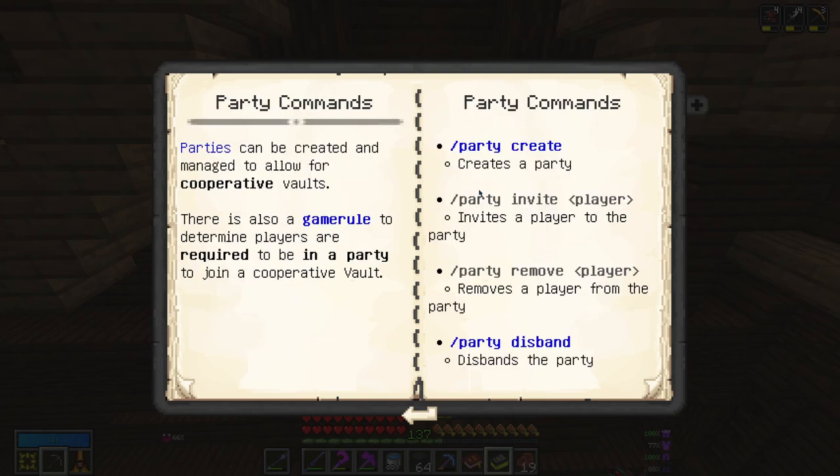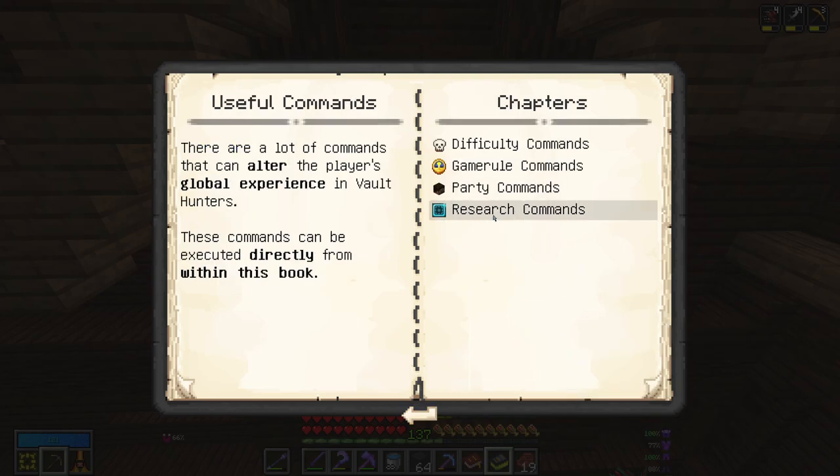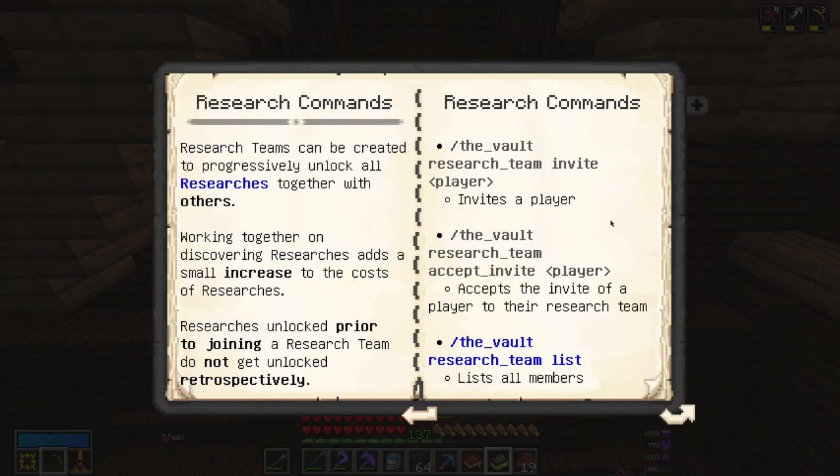The next section of commands are the party commands. You can create a party, invite a player to a party, remove a player from a party, or disband the party altogether. Finally, we have the research commands. These commands allow you to create research teams and invite players to them, making it so any researches which are unlocked are unlocked for everyone in that research team — though it does add a bit of a cost to those researches.